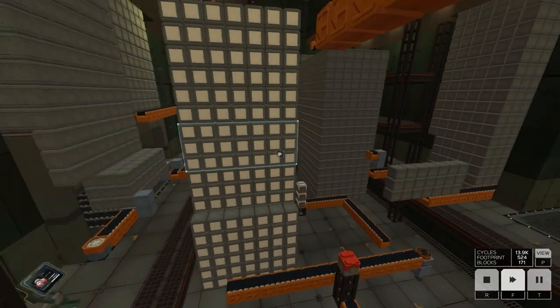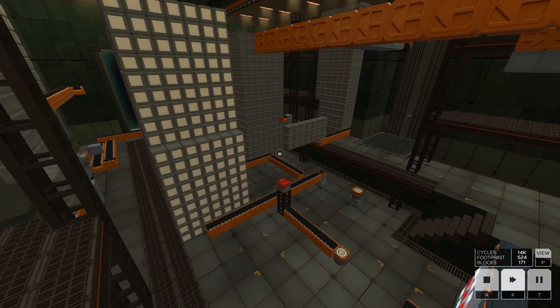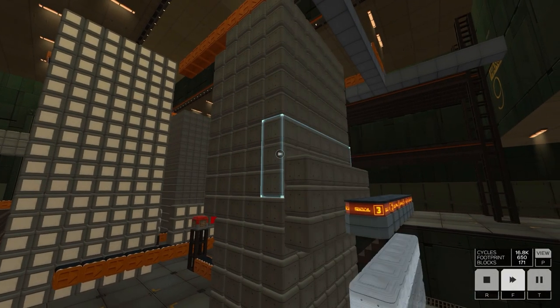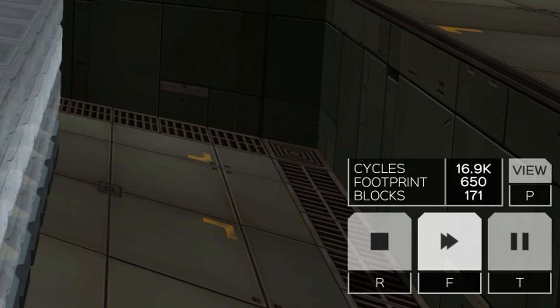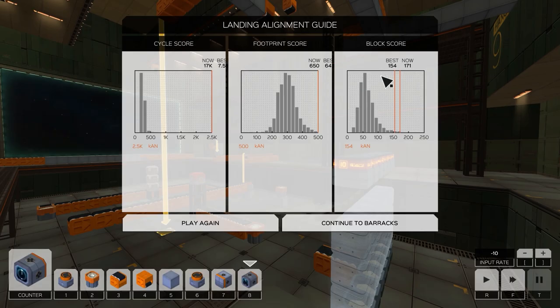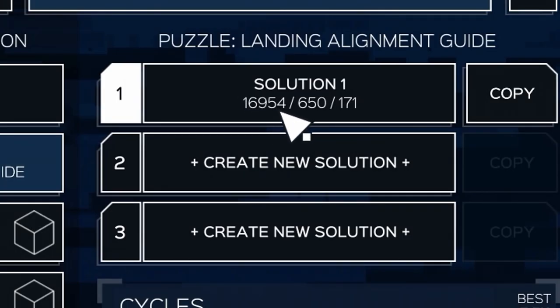Of course we then go through the Steam achievement list and find one that says 100,000 cycles, at which point I'll probably just uninstall the game. We should be almost done — three more — it takes so long between each one and the game is unbelievably laggy. 17,000 cycles — that's absolutely ridiculous. I'm definitely never going to build a lengthy factory again. Look at that — best was seven and a half thousand, now 17,000. Absolutely amazing. 171 blocks, 650 footprint — off the charts on everything. We got that amazing Steam achievement for 10,000 cycles — 16,954!